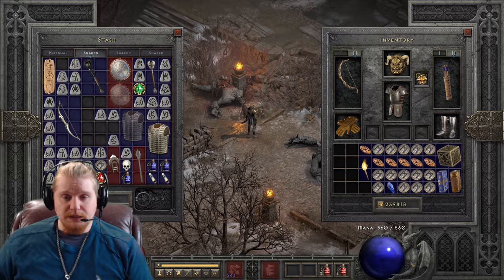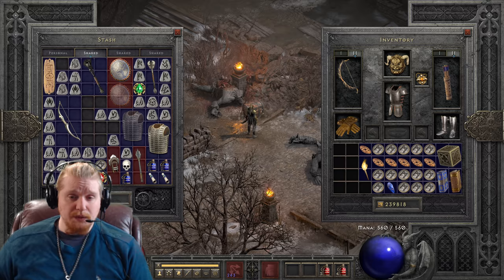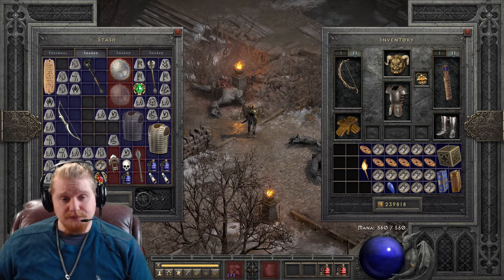Let's take a look at boss drop chances. According to this, Hell Mephisto has the highest probability of dropping this bow. Hell Diablo also has a pretty good probability. We're looking at 1 in 1,996 for Mephisto, 1 in 2,072 for Diablo, and Baal also has a pretty good chance at 1 in 2,102. Mephisto on non-quest kills has a 1 in 3,010 chance. It seems like if you're looking at non-quest kills, Mephisto in Hell has the best chance.